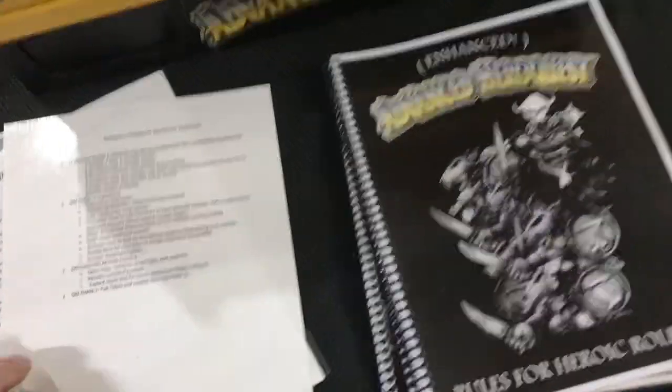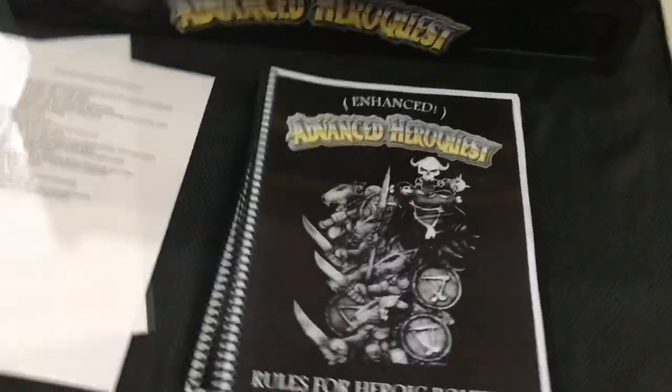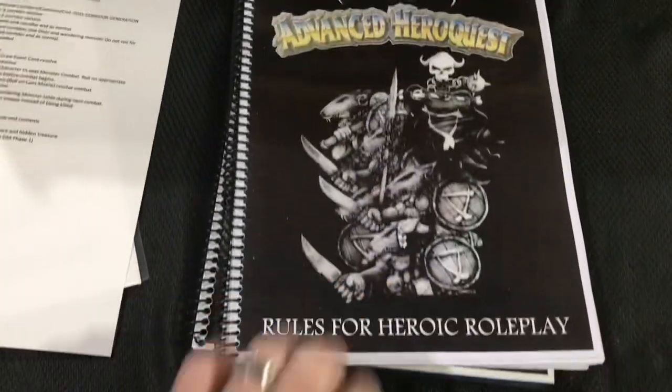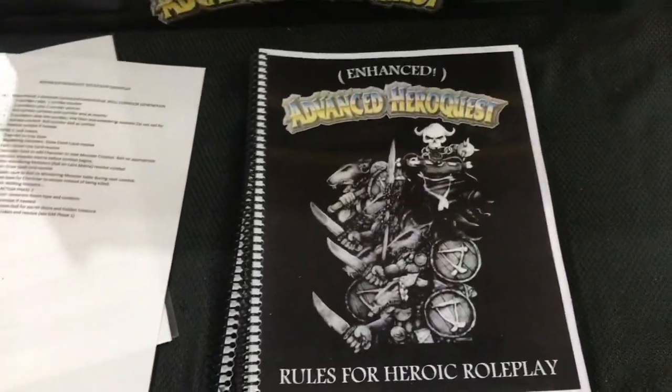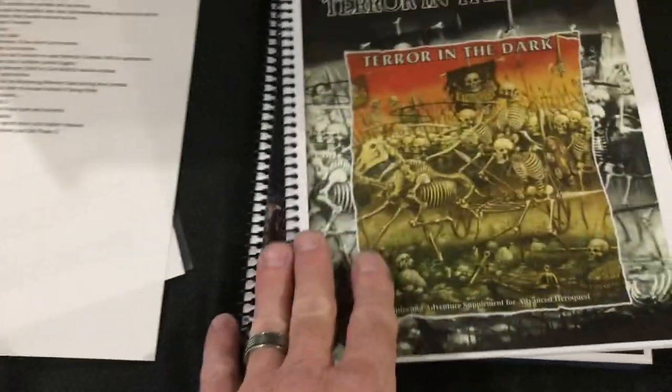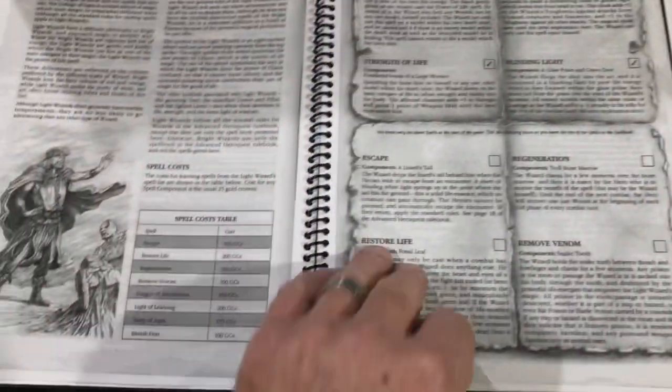The rules need to be discussed here too. There are a lot of rules you can print off, but I decided to go with the Enhanced Advanced Hero Quest rules because these keep closest to the original and add in a good assortment of things from the Terror in the Dark expansion. That's why I went with those rules.